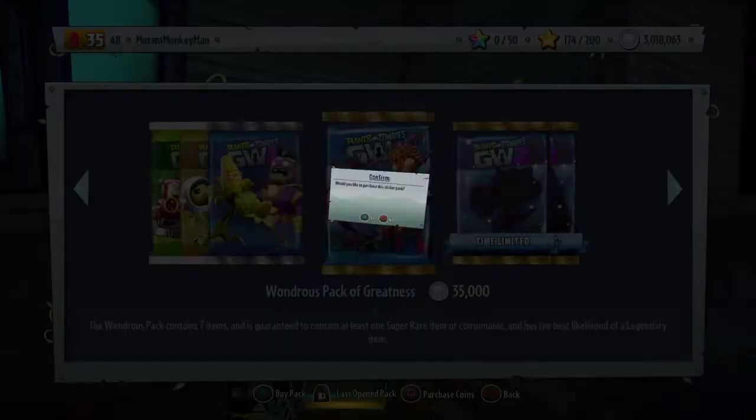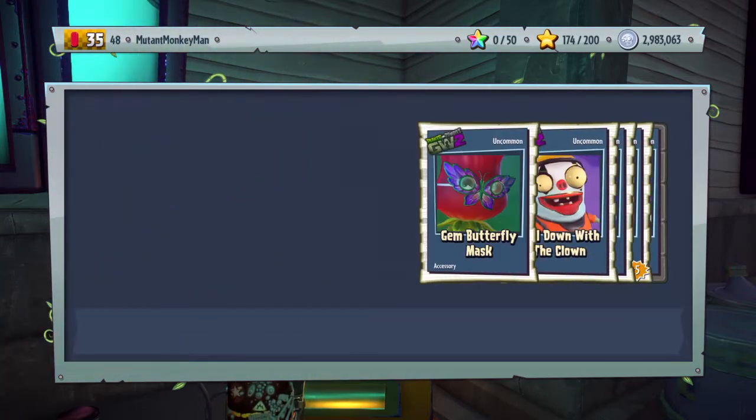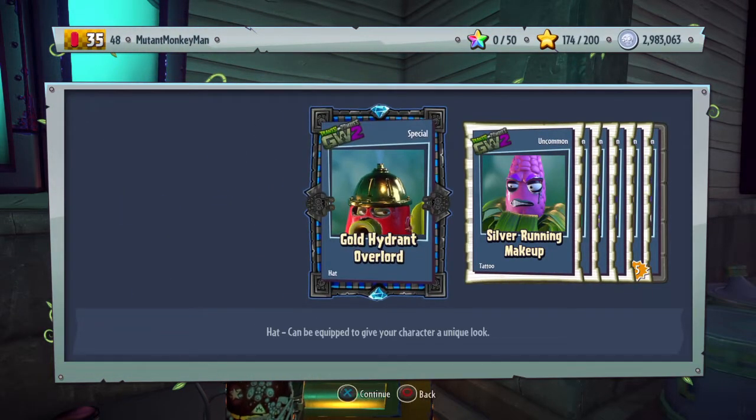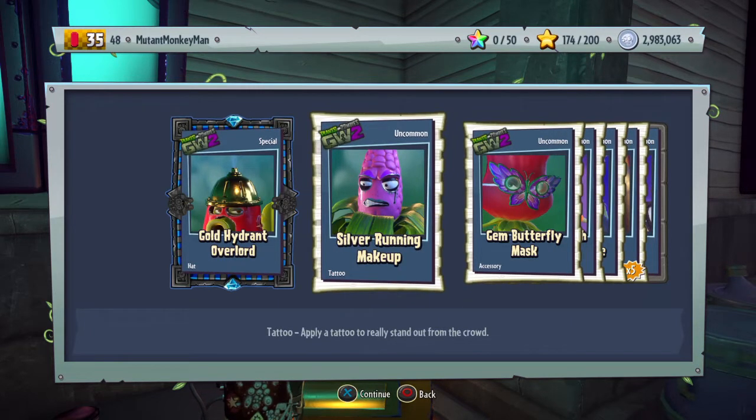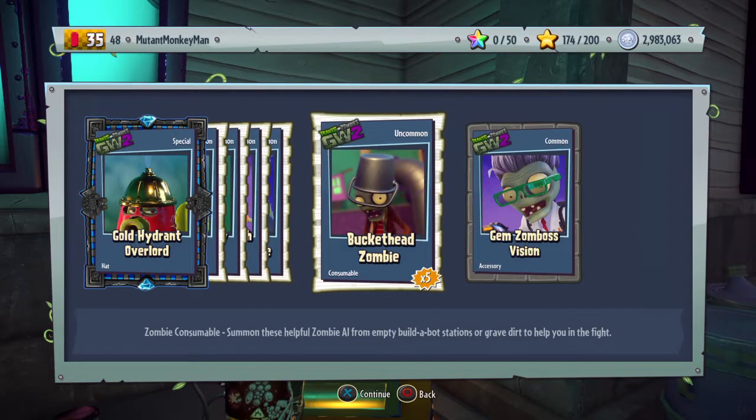I was looking for the pea shooter hat that has a snake going through it, but you guys let me know that I can't get it via pack. So I'm going to be just doing this shopping spree, playing a lot on my own just to get coins up for when Rux comes back. That's why I'm just doing this today - I don't really care about spending the coins, I'll get them back.